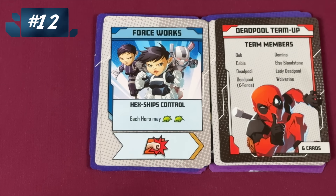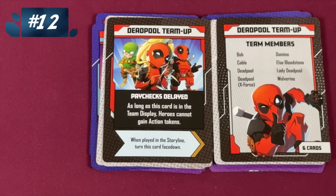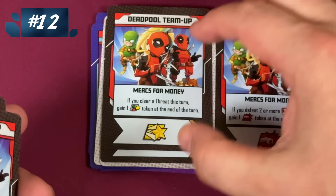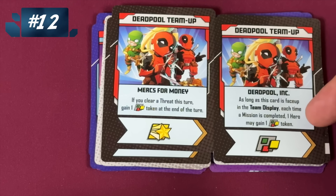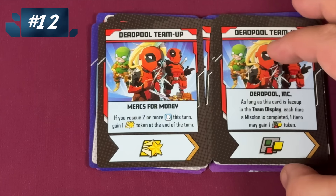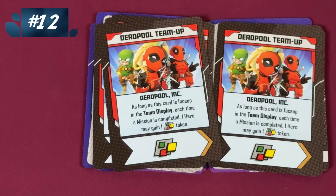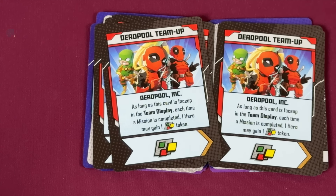Then we have the Deadpool Team Up — Deadpool has Bob, Cable, and Deadpool. As long as it's in the display, heroes cannot gain action tokens — meh. But if you defeat two or more people, you get an action token. If you clear a threat card this turn, gain a wild token. As long as this card's face up, each time a mission's complete, everyone gets a wild token. If you rescue two or more civilians, get a heroic token. As long as this is face up, everyone gets a wild token — there are two of those. That's fantastic! So if that bad card comes up, immediately turn it face down because it's worth it.